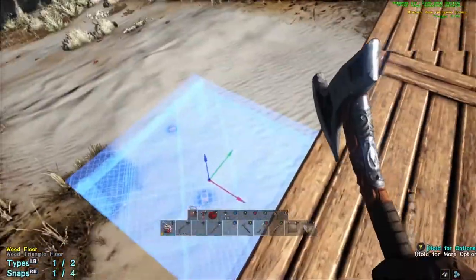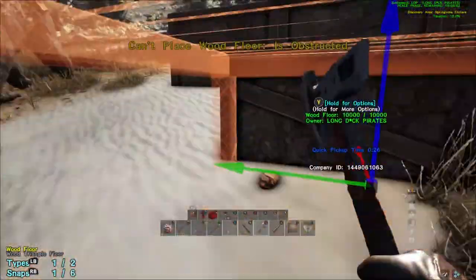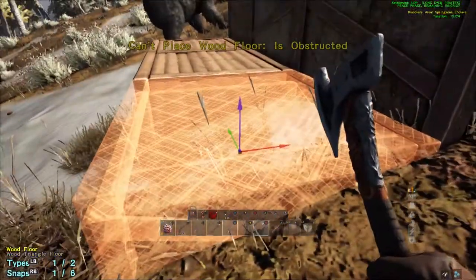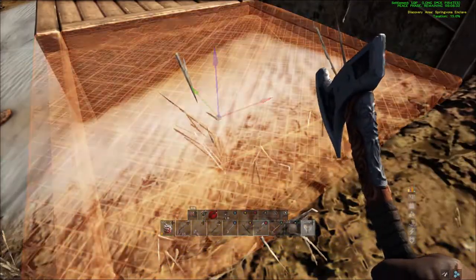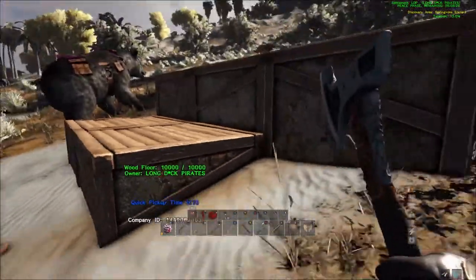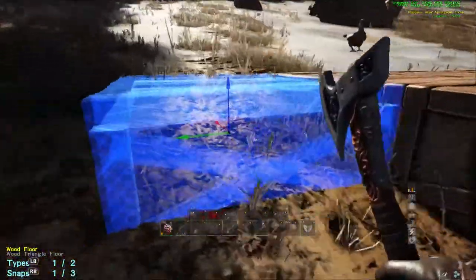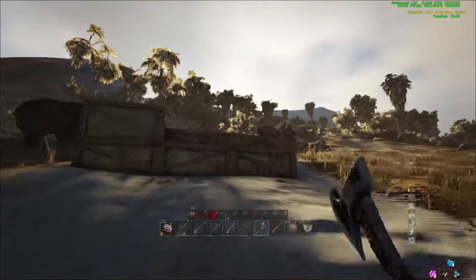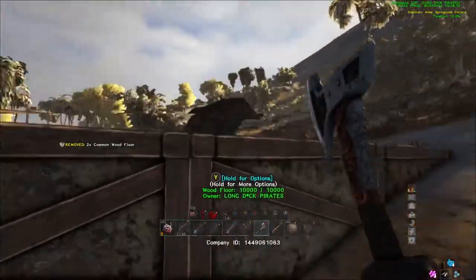So basically what I'm doing here is building a 3x3. I did mess up so I kind of cut that part out of the video. The building mechanics are similar to Conan where you can stack foundations if you've played that game. I did build a taming pen before but it was on a flat surface. As you can see here I make the 3x3 - I did run out of wood so I went back and got some, and that pretty much completes our 3x3.